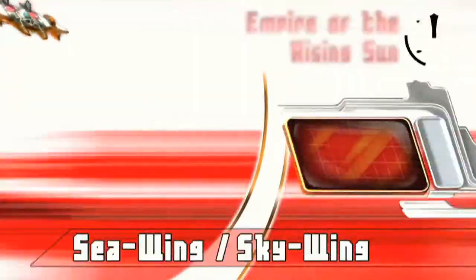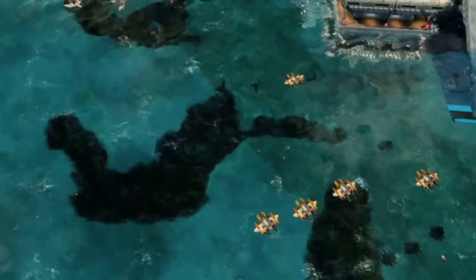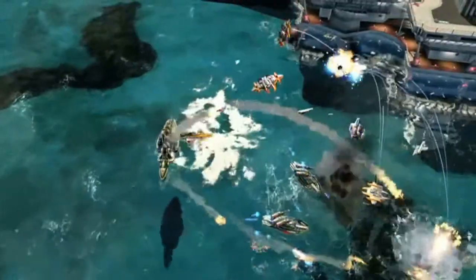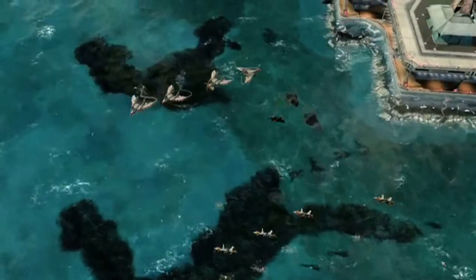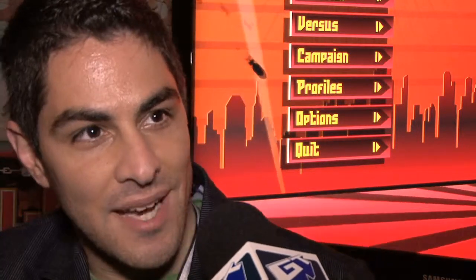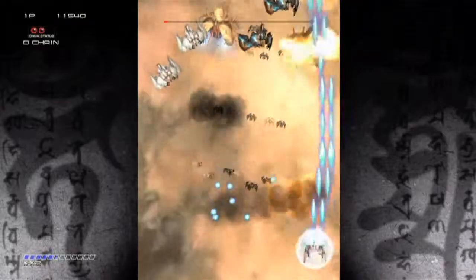As an Ikaruga reference, we have a unit in the game called the Skywing slash Seawing. It comes out of the structure you build as a submarine — it's underwater and can only surface to fire on aircraft, with a white top. You can transform it to make it become a plane, at which point it only shoots ground targets and has a black surface when it flips upside down. So you flip it upside down depending on the circumstances, very similar to the way white and black worked in Ikaruga.